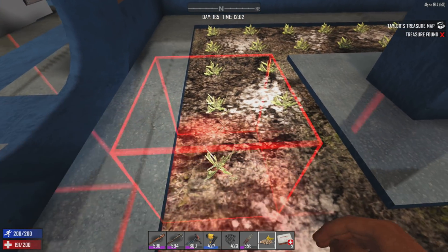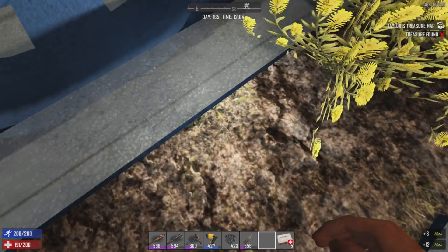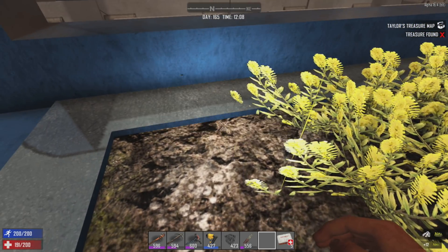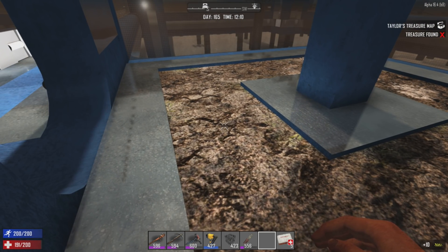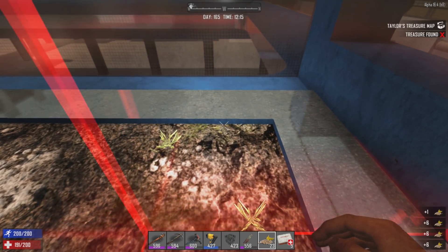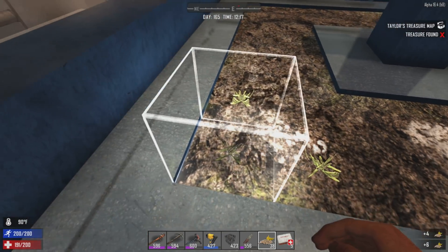Some of this soil is not fertilized too — I might need to think about that. I think I have fertilizer in the base, in the chest. I think most of the other garden is fertilized over at the tree farm. Come on, get that last block right there.